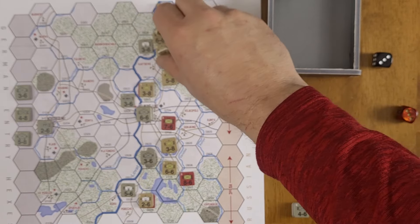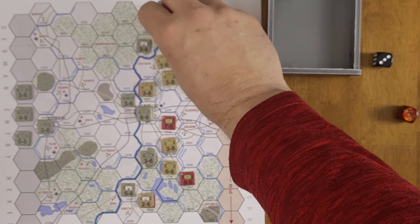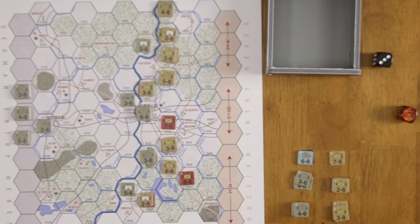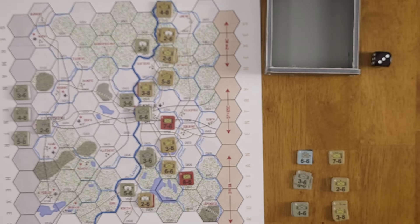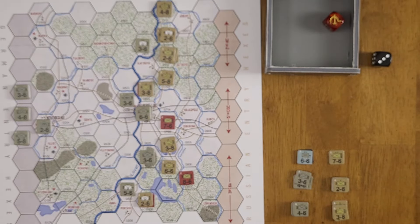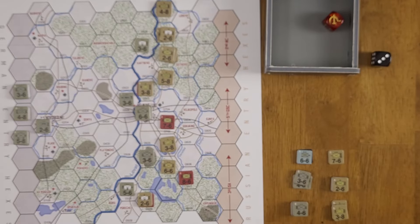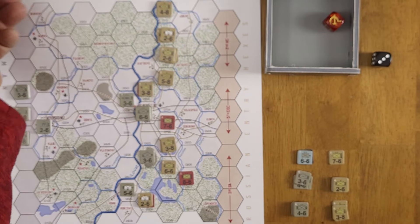One more attack: 19-to-3, five-to-one, across a major river giving a second column shift, down to three-to-one. No die roll modifier for the river and woods gives us minus-one each — so minus-two total. We roll a one, adjusted to minus-one... that's a D1. One step loss — we flip this unit and since it's a one-step unit, it's eliminated. The Soviets earn a second victory point. We advance units across the river and end the Soviet turn two.